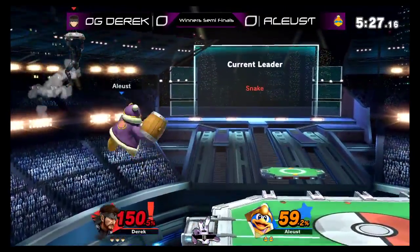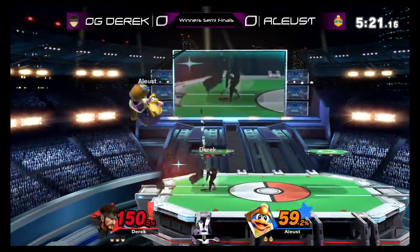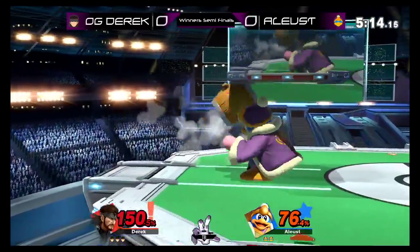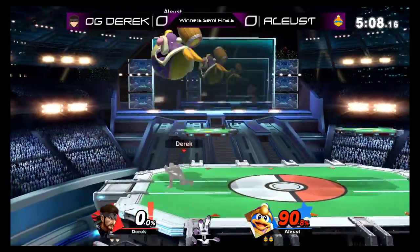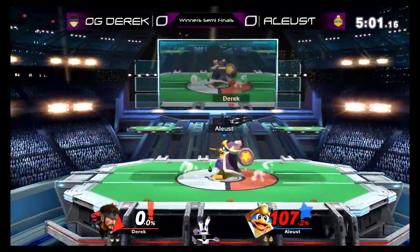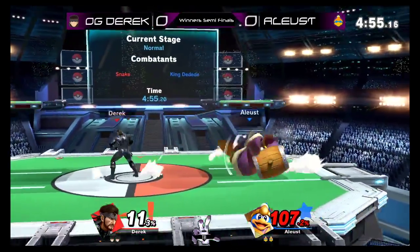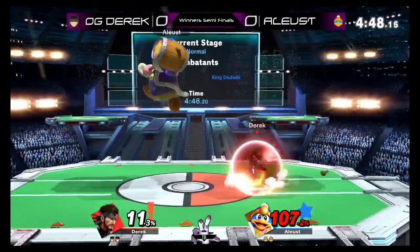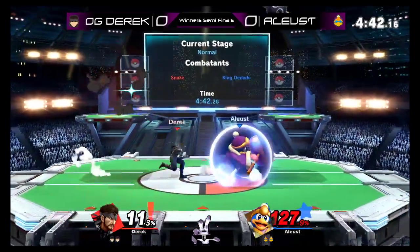The fact that he can stick C4 onto opponents is wild. I like how we're just playing 'find the C4' right now. More or less, that's basically every Snake matchup in a nutshell — where is the C4? Right now it's on the platform. It's such a good stage for Snake, if you think about it.